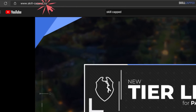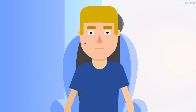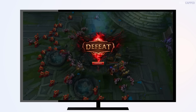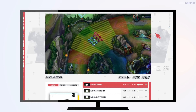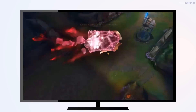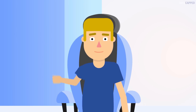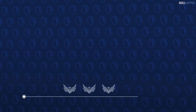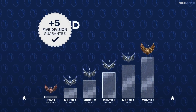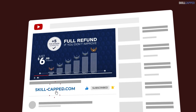If you want to improve fast and get the rank you've always wanted, go to skillcap.com. Stop wasting your time grinding thousands of games only to see no progress. With Skillcapped you'll uncover the secrets to climbing ranks fast that only take a few minutes to learn and can be immediately applied in your next game. It's completely risk-free to try with rank-up insurance — if you don't significantly improve while actively using Skillcap, you get your money back, no questions asked.